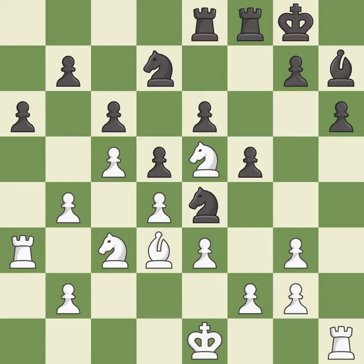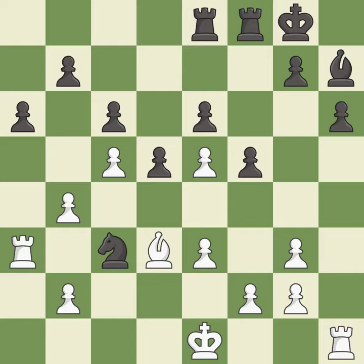The knight now occupies an outpost, a secure square in the opponent's territory. This maintains the balance in material with a good trade. Recaptures. The game was close to balanced, but now black is worse.